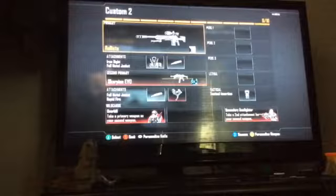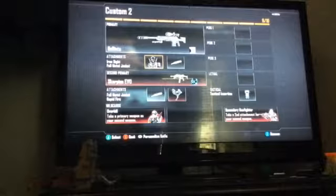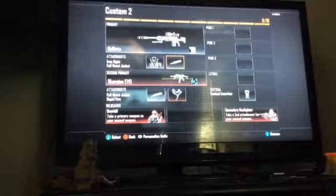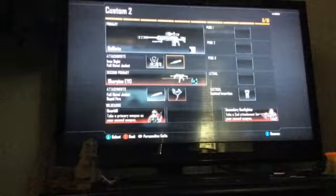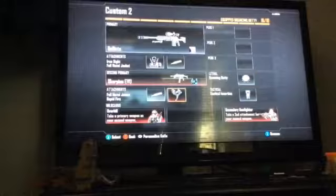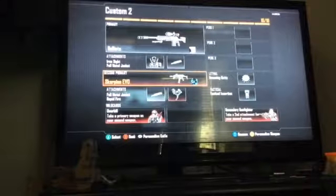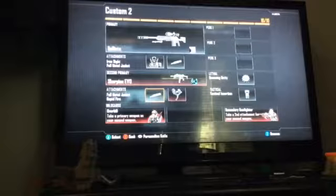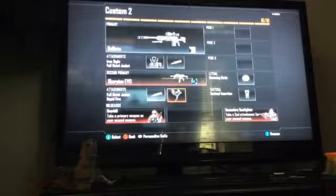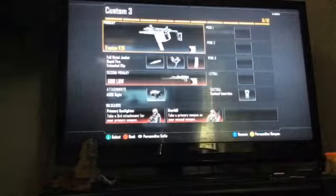Class two is my main sniper class with the Ballista iron sight and the FMJ — full metal jacket. It looks like a green tip so I'm not sure about that. For the tactical we have tactical insertion. We have the bouncing Betty, and we've got the Scorpion Evo with the camo 'Afterlife', plus full metal jacket and rapid fire. We have overkill and secondary gun fighter.